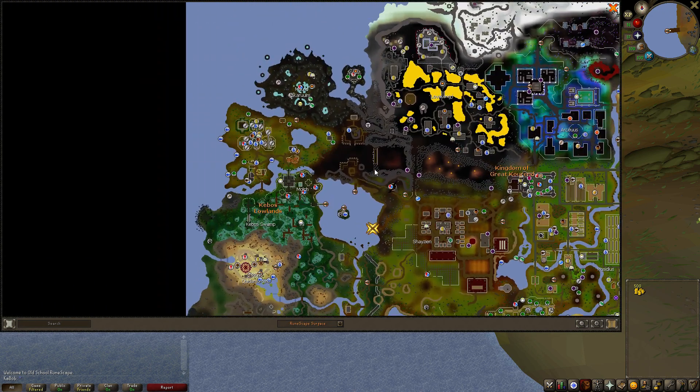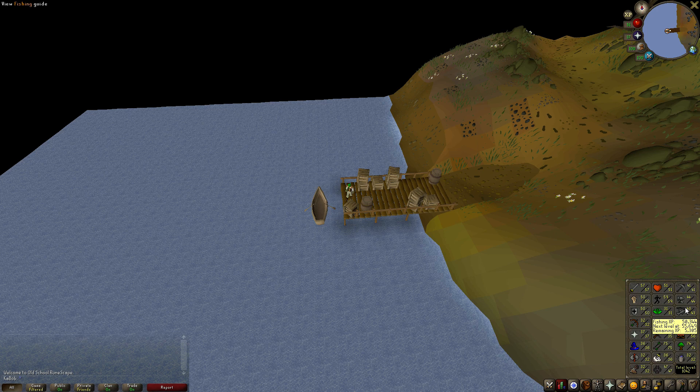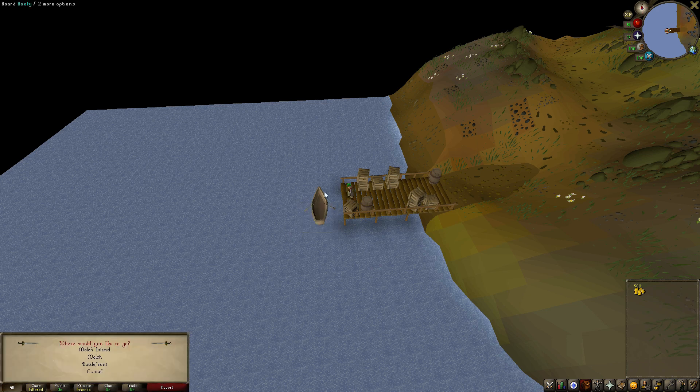So here we are, here's the Kebos Lowlands. The stuff added in the update is basically everything above this line here over to right here in this square, so all this stuff here as well as this little island here. This wasn't here before, and this island is the thing we can actually do for sure because I've been working on my fishing. We gained like seven fishing levels since the last episode. Now we can board these meme boats, which I can't say I'm a fan of the name, but whatever.